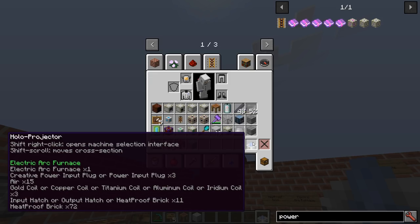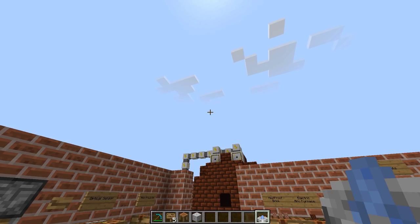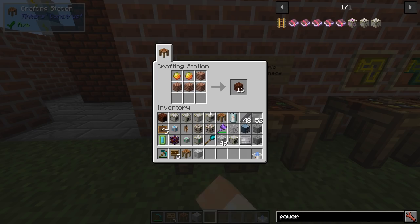Click on the electric arc furnace and if you hover over it, it will show you all the resources you need. We need the electric arc furnace controller, power input plugs - three of them - air in the middle, and gold coils, or copper coils, or a few different types of coils. We also need hatches and heat proof bricks. Heat proof bricks are just bricks and magma cream - easy to get.